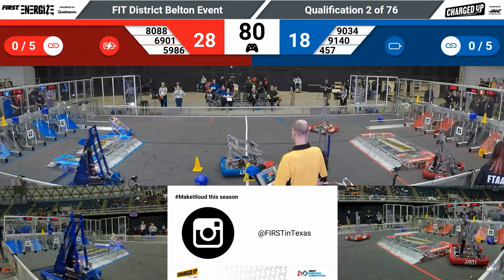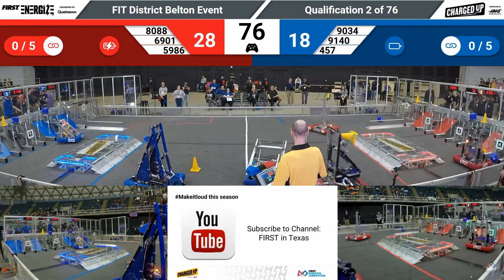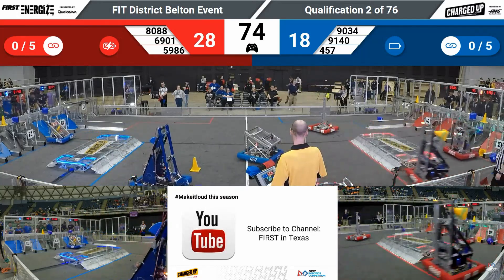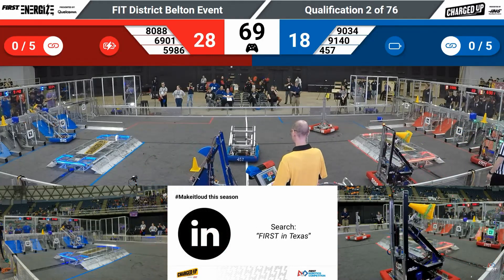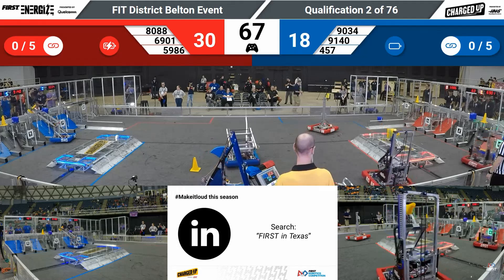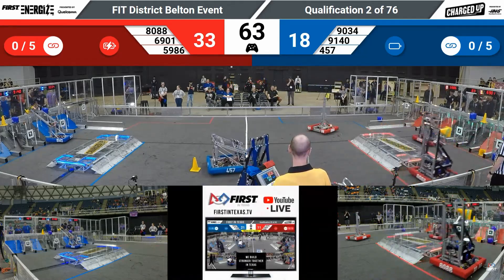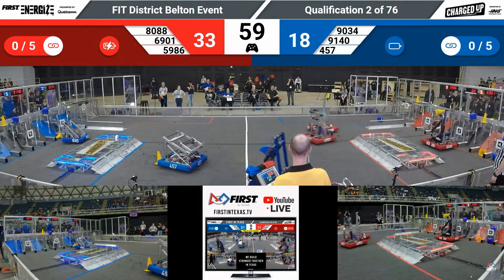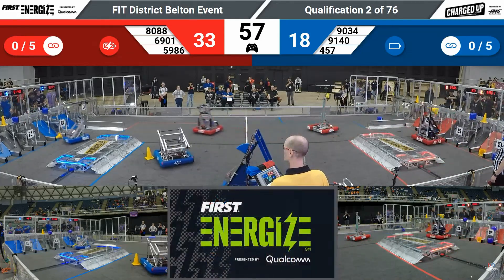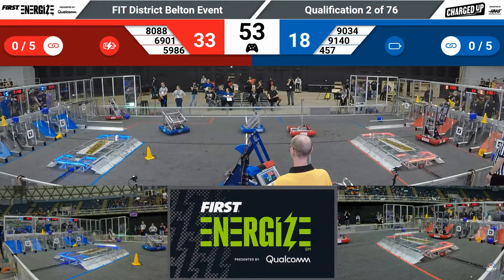6-9-0-1 riding right along the edge of that charge station as they make their way over into the community. They have a cube, reaching up, trying to get it dropped into this middle row cube node — three points. Blue Alliance 91-40 not quite able to get that cone placed onto that upper cone node; it's going to fall down into a hybrid node, but still some points there for your Blue Alliance.